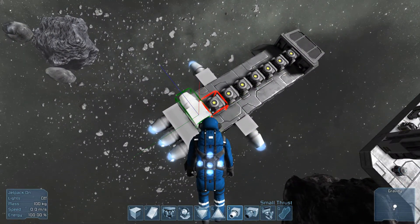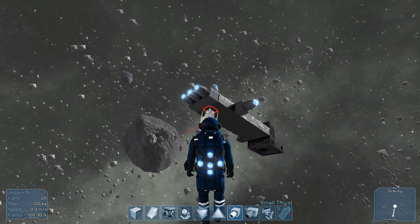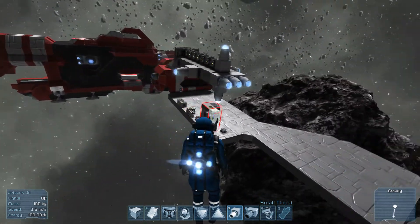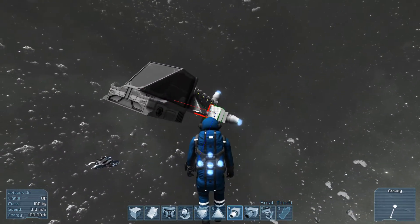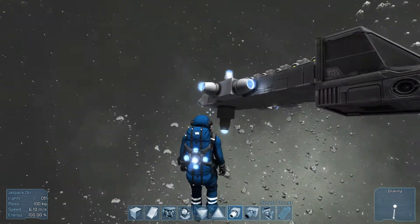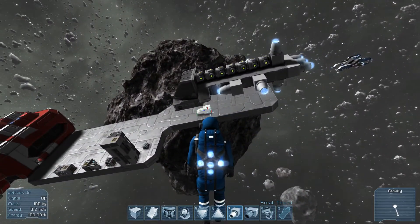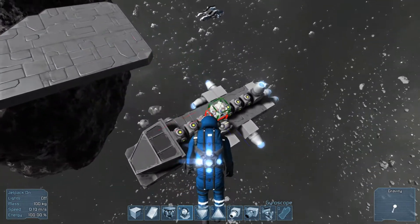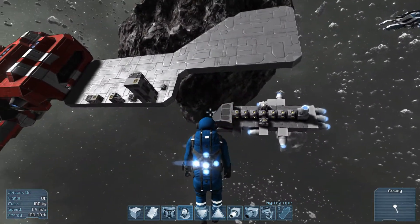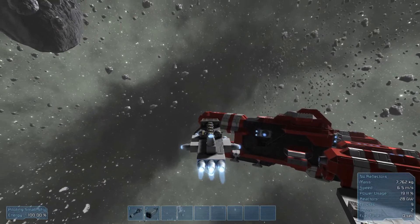You need thrusters on the top as well. So you have thrusters left and right, and you need back and forward also so you can stop the ship again. So that's how this works — there's not much to it. This is a basic ship. The only thing I actually need is a gyroscope on here, so let's put a couple of them on. That's the basic ship — it looks ugly, but I think it works. You can fly around.